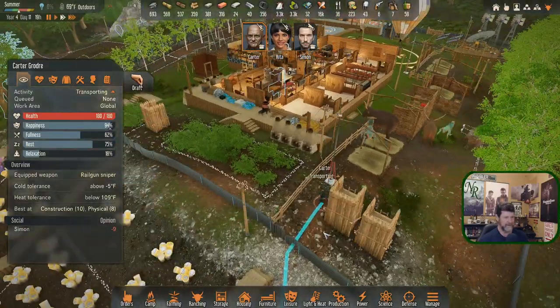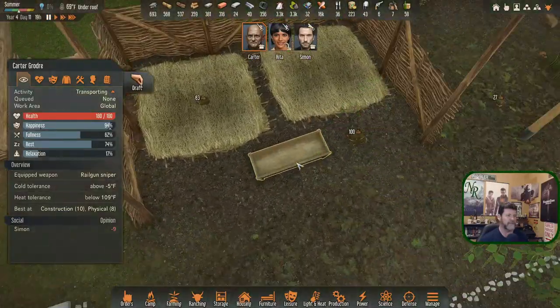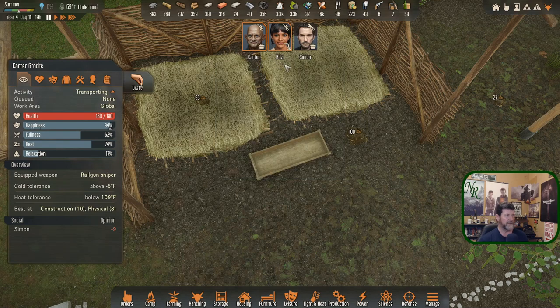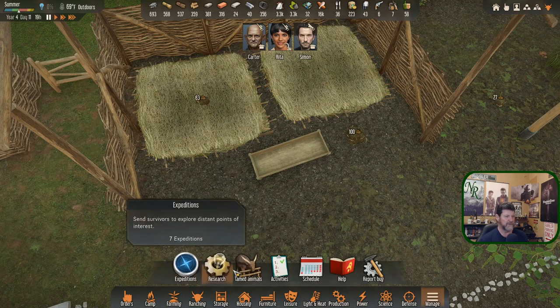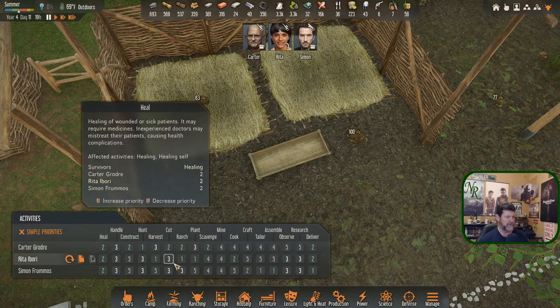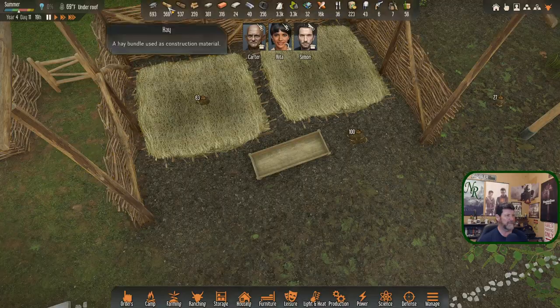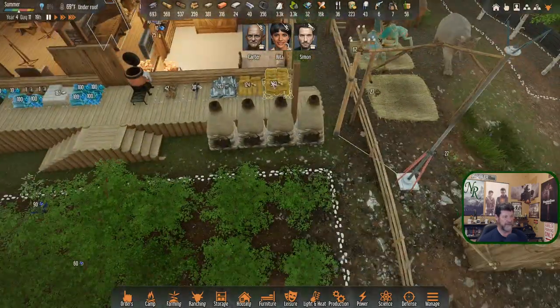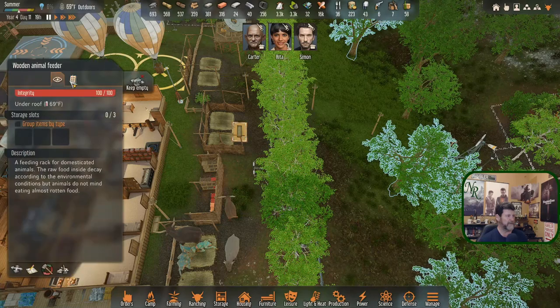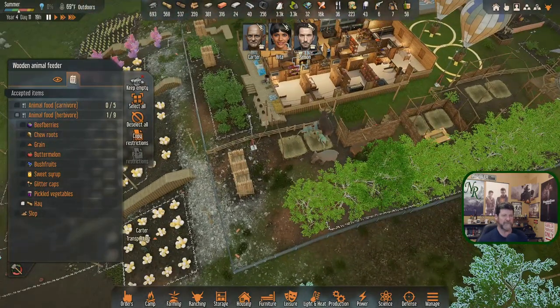Tower's done, transporting. Animals are fine but animals have no food — because we turned Rita off of tending since that's all she wanted to do. Let's get that dealt with immediately. Rita, you are back to ranching as a one. Carter will turn back to a one as well. We have hay and it's sitting there. Maybe we're just not keeping up with five animals.